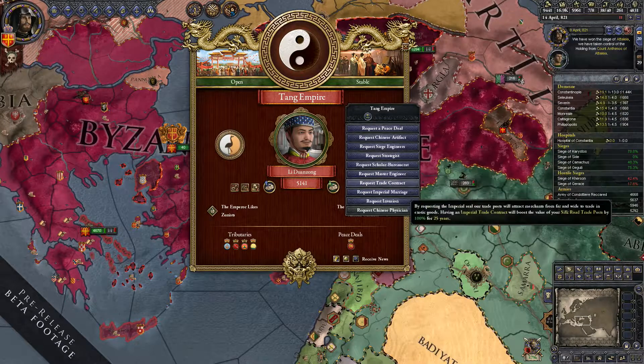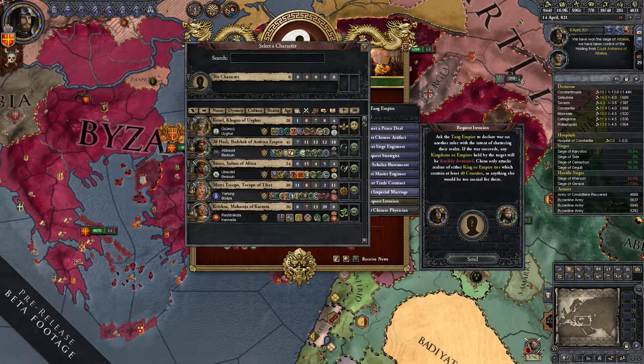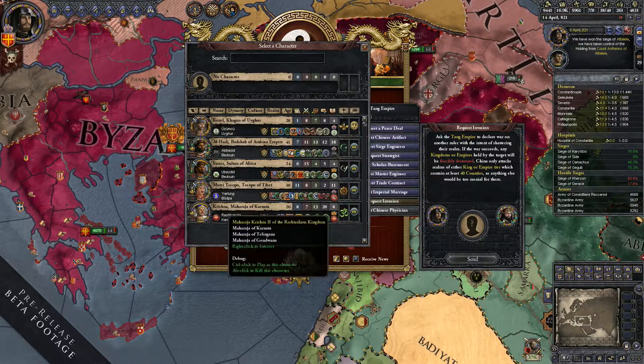For example, if you're playing the Byzantine Empire and you have a problem with the Abbasids, you can ask the Chinese Emperor to come in and help. If he wins that war, he won't take any territory on the map, but he will destroy the top-tier title of the targeted realm. So if it's the Abbasids, the empire would fracture into all its vassal states, which is of course very useful.